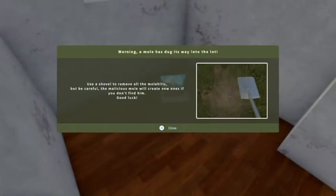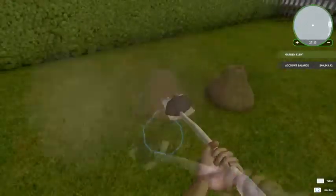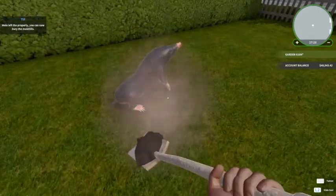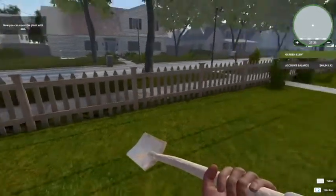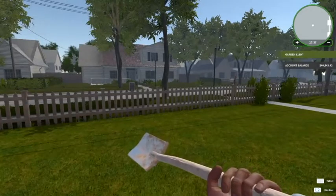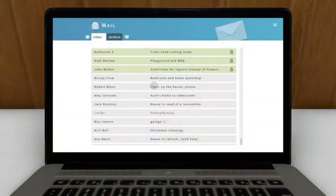We just got this notification: 'Warning, a mole has dug its way into the lot. Use the shovel to remove all the mole hills, but be careful — the malicious mole will create a new one if you don't find him. Good luck.' Let's go ahead and do that, just press X. Oh, I wanted to whack him! Alright, that was a little extra bonus there, so let's move on to our next job.